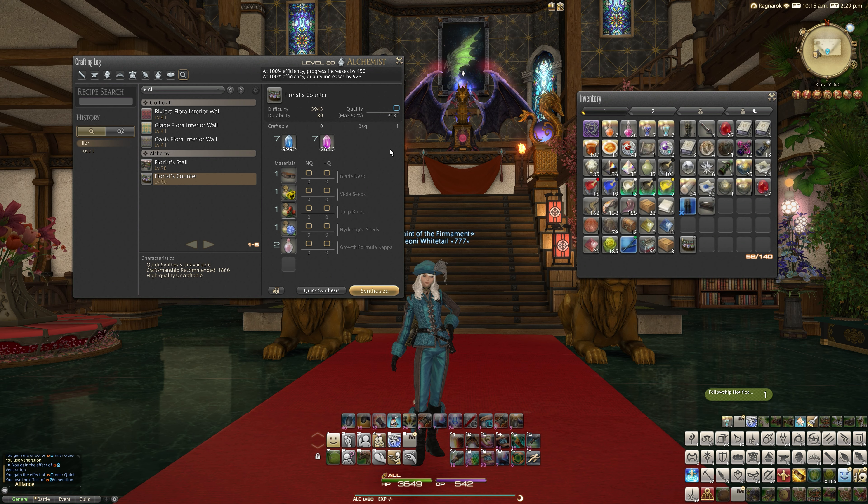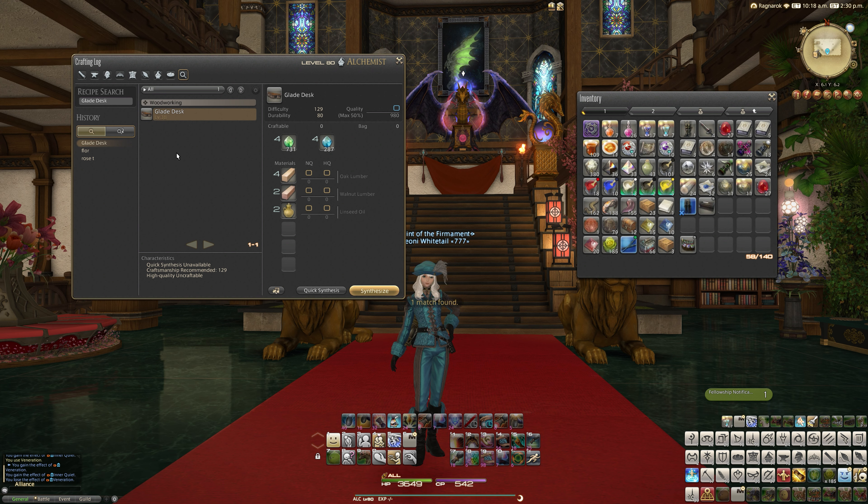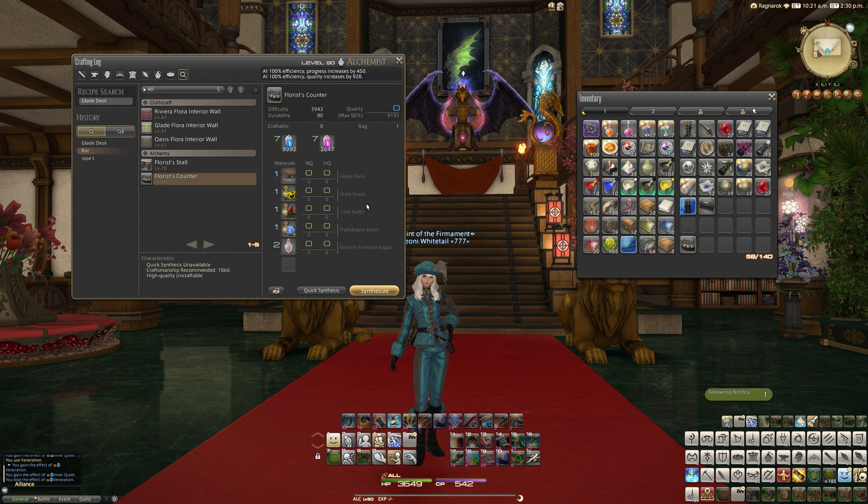The actual materials to craft this, apart from being a level 80 alchemist, include a glade desk, which you can craft yourself with your carpenter at level 38 using oak lumber, walnut lumber, and linseed oil — not particularly taxing, or you can just purchase it from the market board. You also need one viola seed, one tulip bulb, one hydrangea seed — all easily obtainable — and two growth formula cappers. Together, those make the Floris Counter.